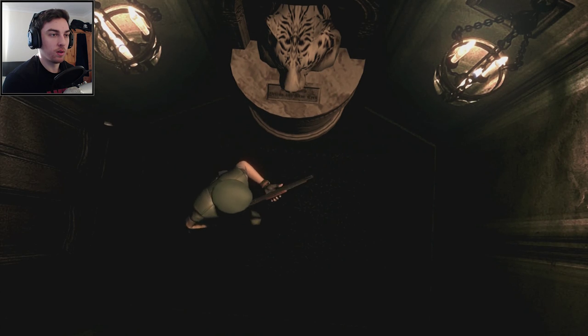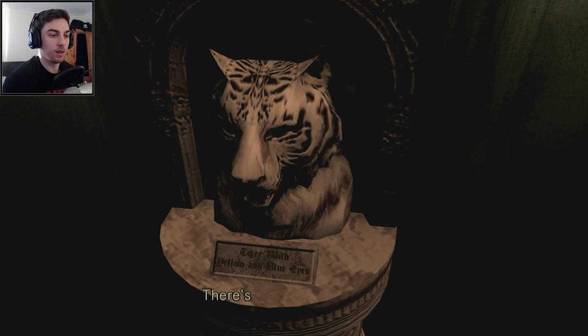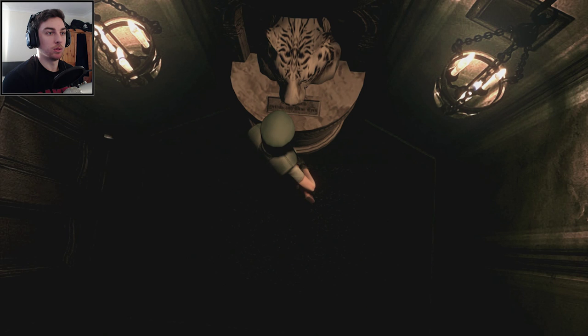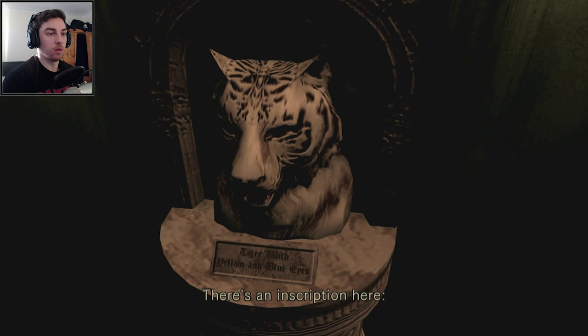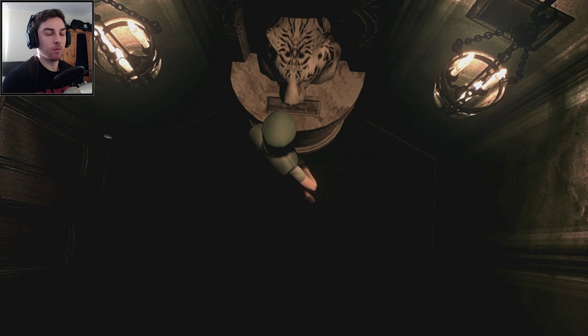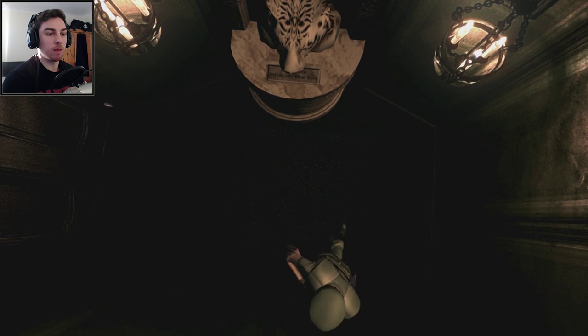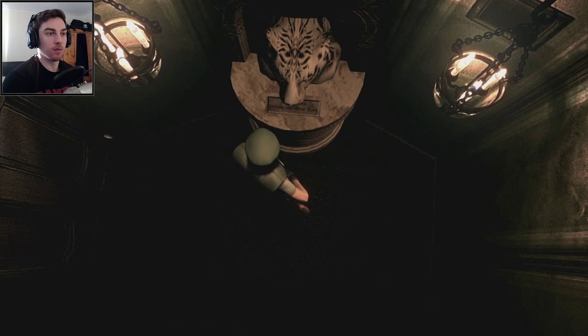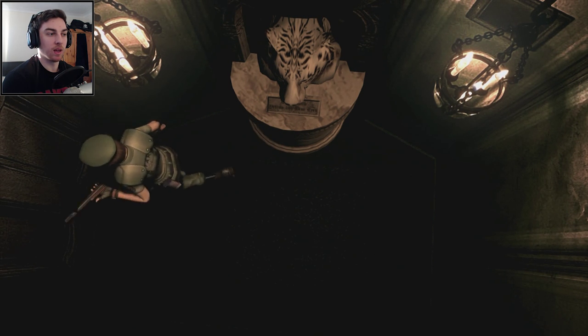We should probably check some of the red doors because we've got a new key now, so they might not be locked anymore. But what is this new room we're in? There's an inscription here — a tiger glowing a blue and yellow light. We've got a blue gemstone in the chest. Maybe that's used to put inside the tiger. If we get a yellow gemstone, we'll know for sure that's where they go.